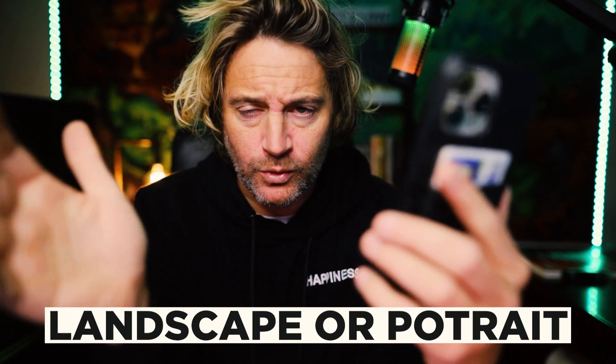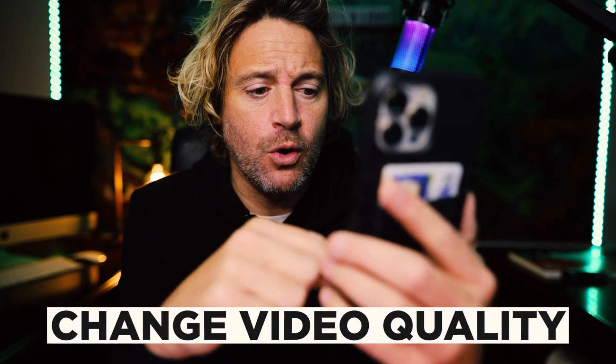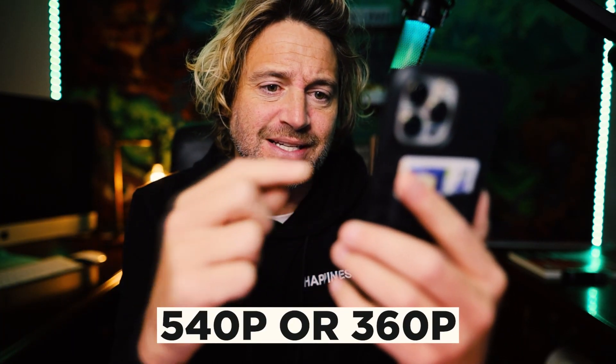Then you're going to hit go live. Once you've gone live, you can do one of two things: change it to landscape or keep it vertical — it doesn't really matter which one you prefer. Then you want to change the video quality. You're going to be able to choose between 540 or 360 — it doesn't really matter, it's going to come through fine on people's devices either way.